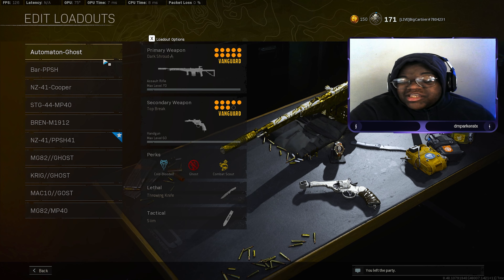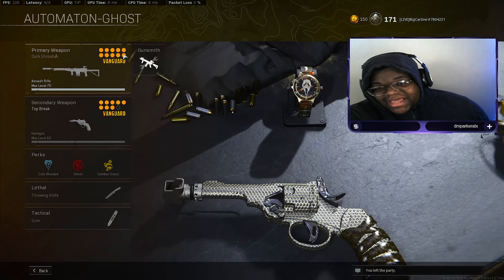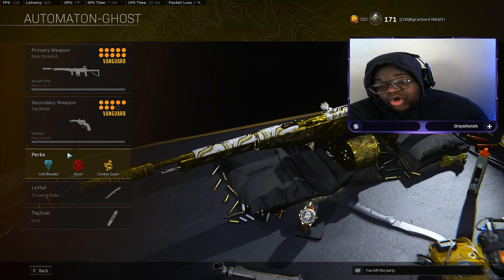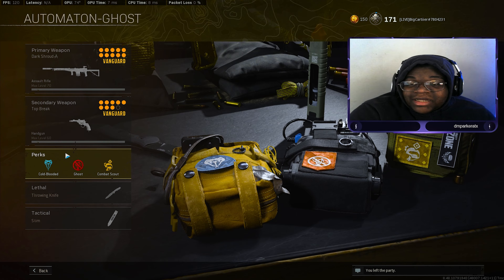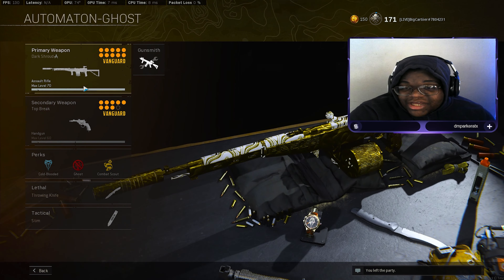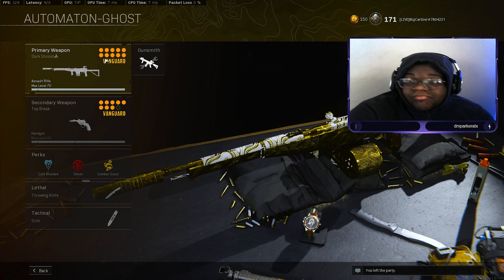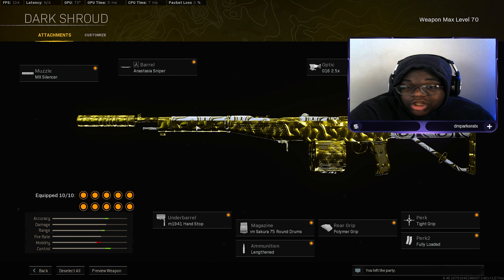Coming in at number one, I will be showcasing the Automaton Ghost class. With this class you can change out Ghost and put on any secondary that you'd like — I'm going to give you four other secondaries you could use. I really wanted to showcase this special class. The Automaton is an absolute slapper; this is an all-around gun you can really use from medium to short range as long as you finesse a little.